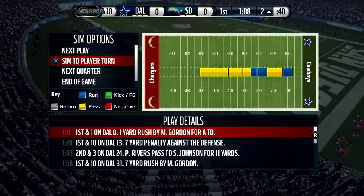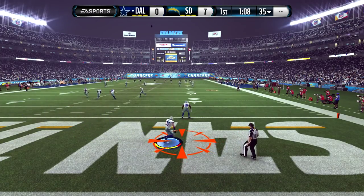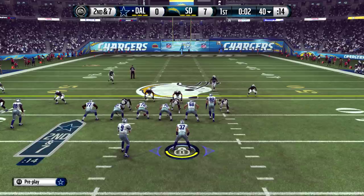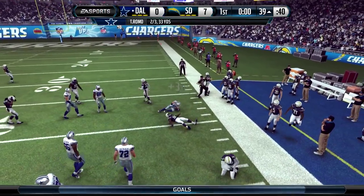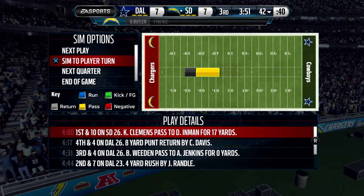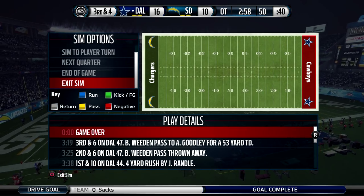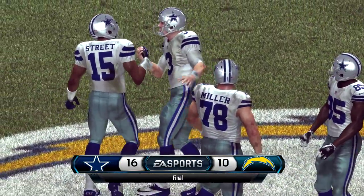San Diego did put up seven points, so we have to return the kickoff. We are the kick returner with 90 speed — it's in the end zone but let's try to take it out. Running up the middle, we get tackled at the 25 yard line. Second and seven just at the end of the first quarter — we stumble but actually get the pass, get the first down, and go all the way down to the 39 yard line — an outstanding run. We sim the rest of the game, and in the end we come back late in overtime and pull out the 16 to 10 victory over the San Diego Chargers.